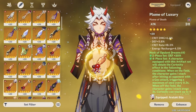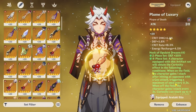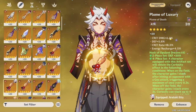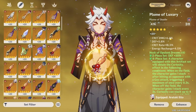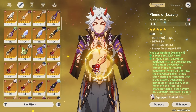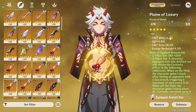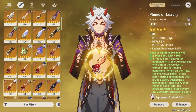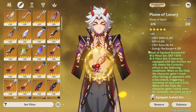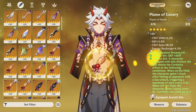For substats, prioritize Crit Rate and Crit Damage since they contribute the most to Ito's damage output. You also want to aim for around 130% ER if you're C0. If you don't have any Favonius weapons on the team, you may need to bump that up to around 140% ER. My Ito is at 128% ER with two Favonius users and I have no problems. ER is important because Ito relies on his burst to deal damage and you need it always available.